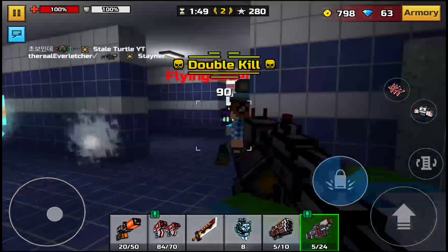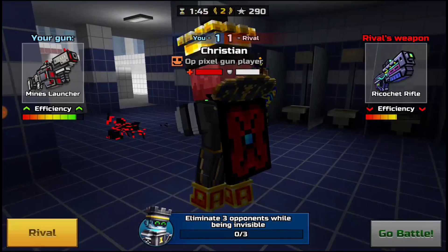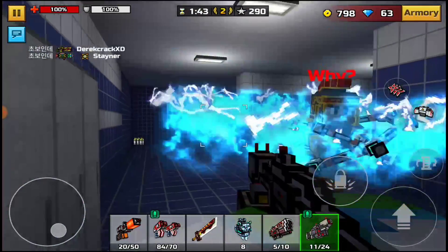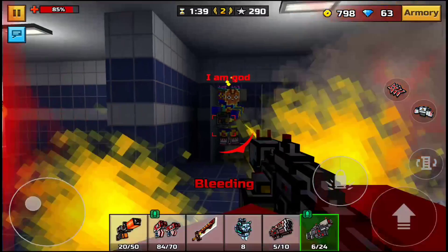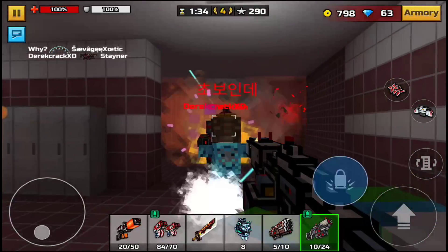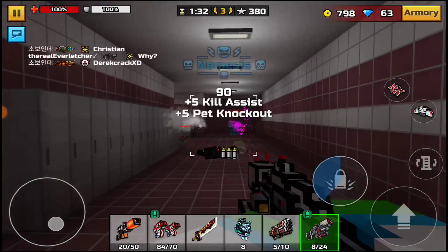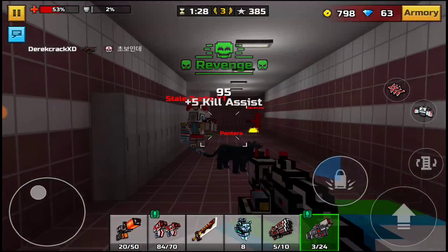There we go - double kill! I believe it's a two to three shot kill depending on the armor, and obviously if they have no armor it's gonna be a one-shot kill, which is incredible. I do know some people play with no armor, so if you come across them it's gonna be an insta-kill - rest in peace, you guys are just completely obliterated.